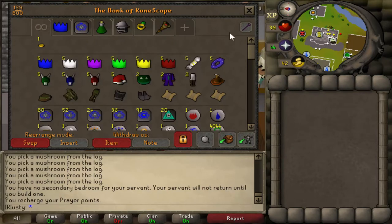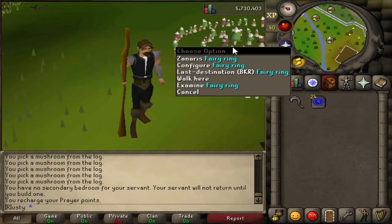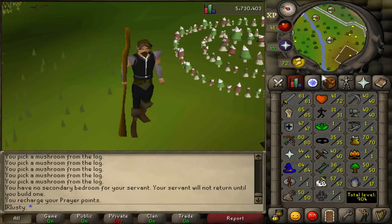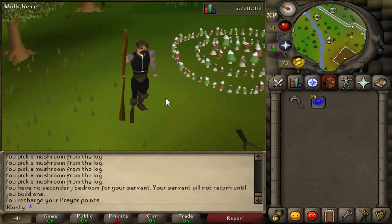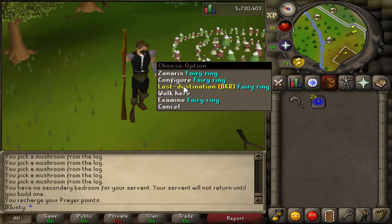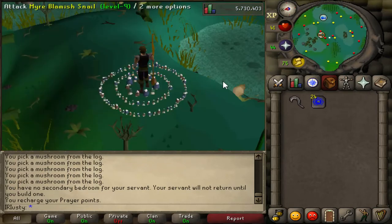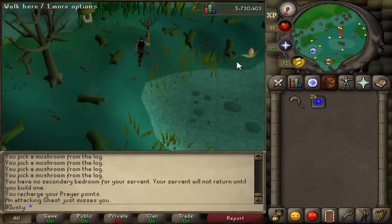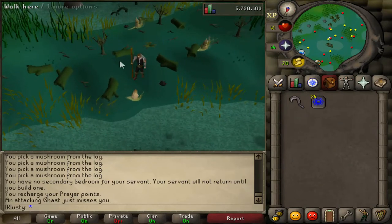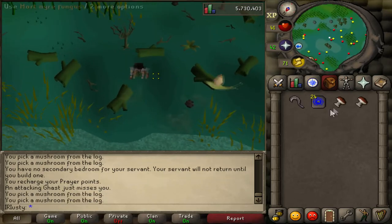To get start capital and get things rolling, we're going to collect some fungus. You need the Nature Spirit quest to get the silver sickle, and you also need access to the Morytania swamp up in Canifis. I do this via fairy rings — destination BKR — then run up to the south where there are three logs, cast the spell, and collect a full inventory.